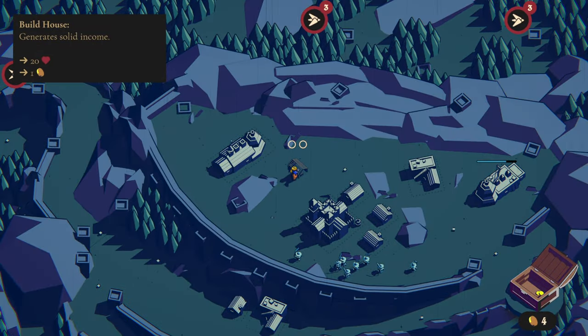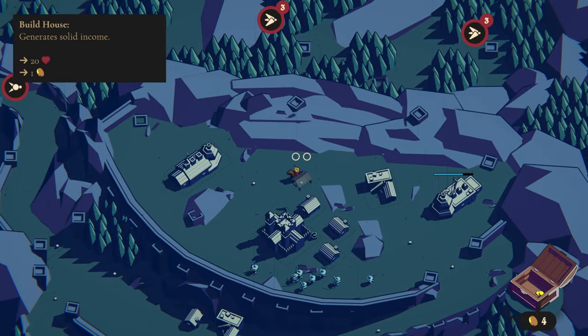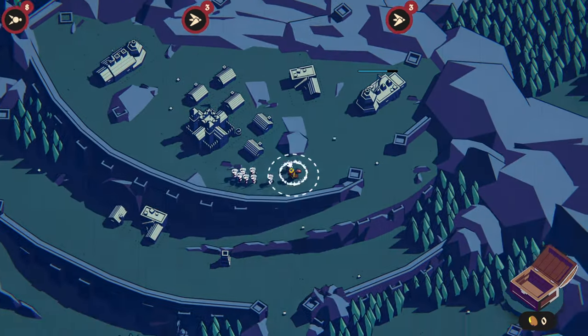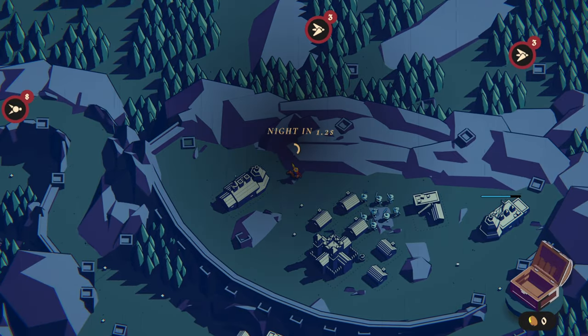I have four gold left. I can't invest in anything at six yet, so I'm just going to buy two houses and hope they survive. Chances are they won't. Let's take our longbow archers, keep them up front, help them out, and start the night. I also need to protect the upgrade facility — if it gets destroyed, I won't get the upgrade progress.